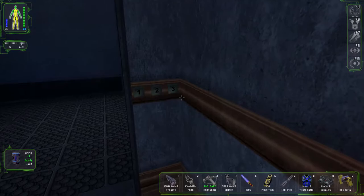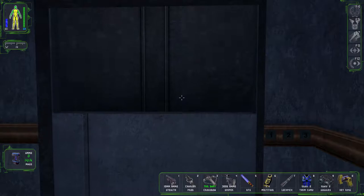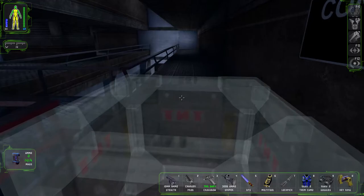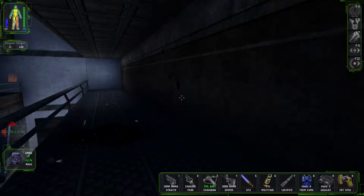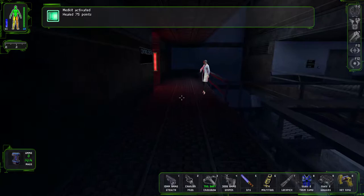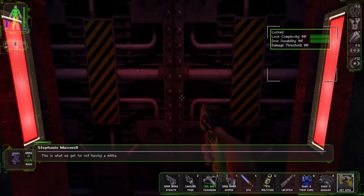I think I literally just went down there for the sole purpose of getting that key — getting that control room key. All right. Good idea, bad execution, as I just demonstrated for you there. This is what we get for not having a militia.